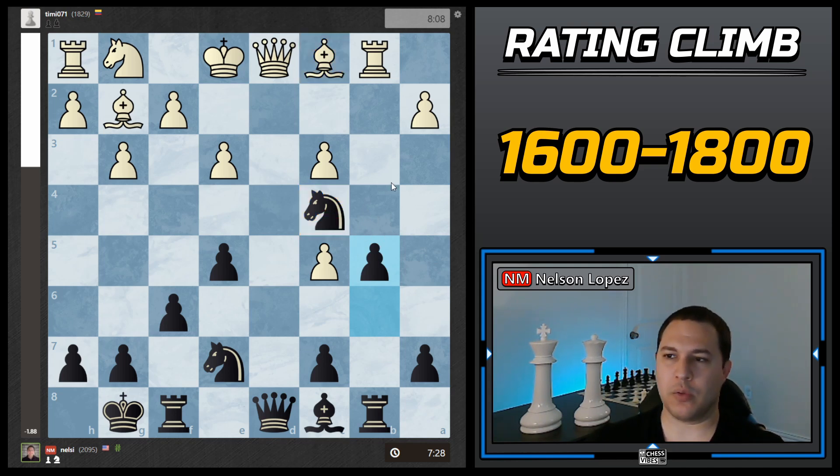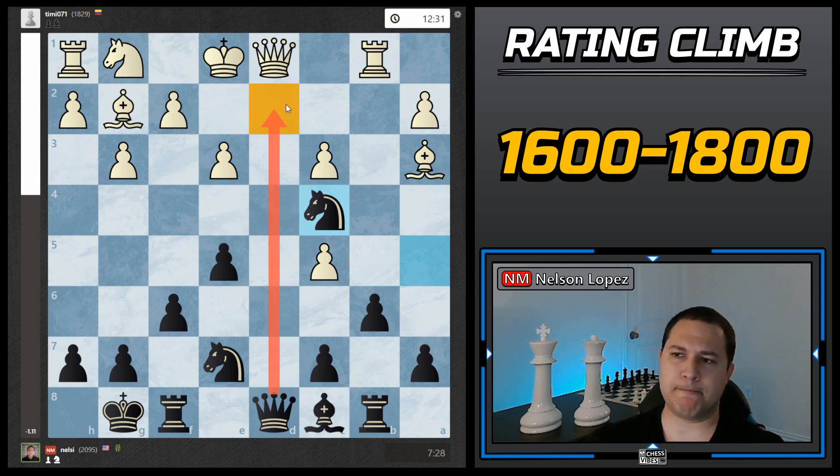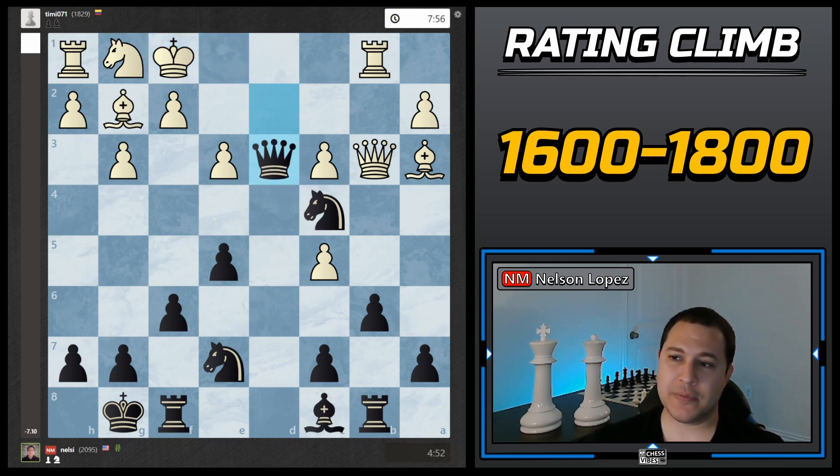By playing knight c4 I'm forcing him to make a decision. If he moves the bishop, like here, I have a5 and it's trapped. If he goes back to c1, I play b5, my knight is nicely defended, and his bishop is terrible. That's the plan we've been going for. Then he played queen to b3, which was a big mistake — he let this square become undefended. Right now my queen can't go there but as soon as he plays queen b3 he gives up control of this file and nothing defends the square. So I went for queen to d2 check.